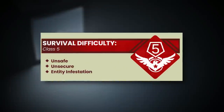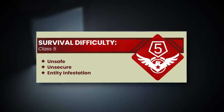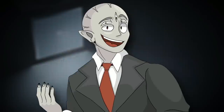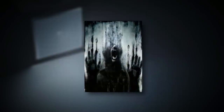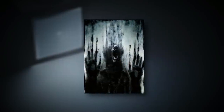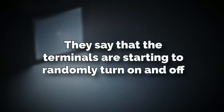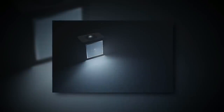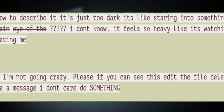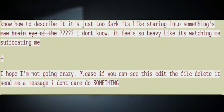The third entry has level 256 classified as class 5 difficulty — unsafe, unsecured, and infested with entities. Earlier it was just class pending. At this point the wanderer has kind of lost all their sanity. They're frantically uploading this third entry because they haven't heard any responses to the previous ones, going crazy from the darkness and quiet. They say the terminals are randomly turning on and off like someone's flicking a light switch, and that the screens themselves are just starting to scream loudly at them. The wanderer says it feels like someone or something has been watching them the whole time, and it's getting worse the longer they're there.